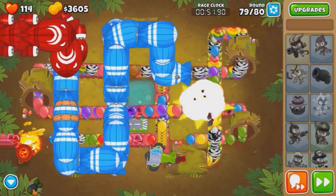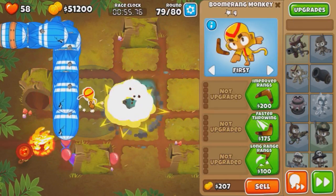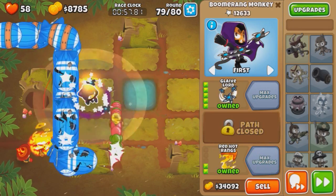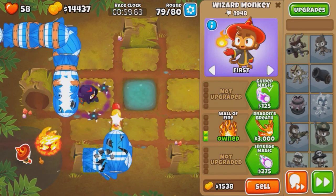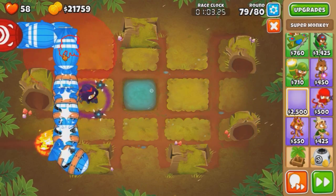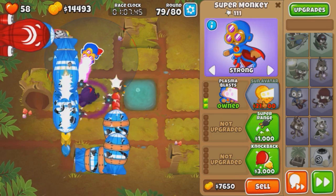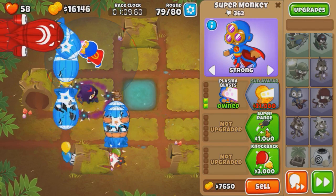Sell the GZ for a glaive lord. No - we're going to die there. Never mind - we're alive somehow. Glaive lord! And don't buy a Ground Zero because we don't need it. Sell, sell, sell. Let's get a super monkey for the BFBs - strong, plasma. I'm thinking Robo - what do y'all think? Robo. 2-3-0.